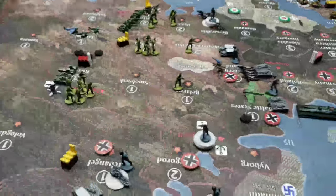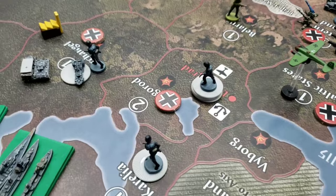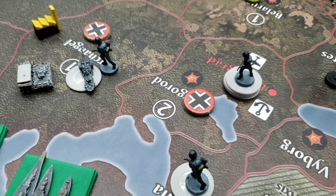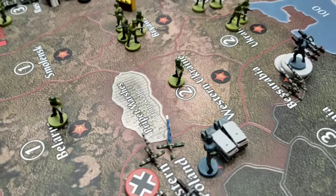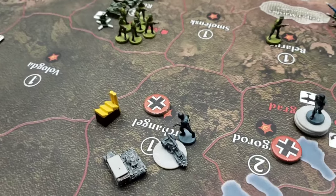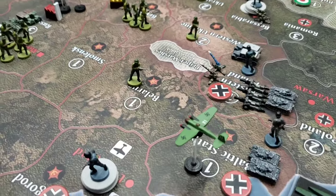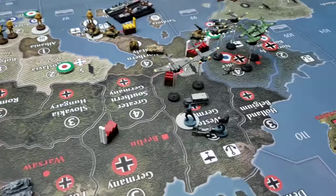Here is the current ground situation on the eastern front. Germany is clearly thrusting inwards towards Russia — the entire front from Belarus, eastern Poland, the Baltic States, Leningrad, even Karelia and Archangel — a substantial number of forces attacking Russia.